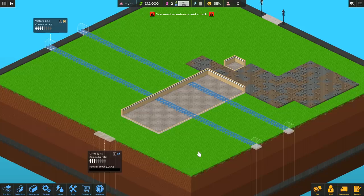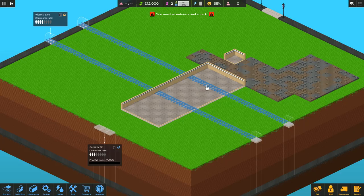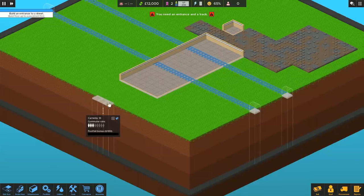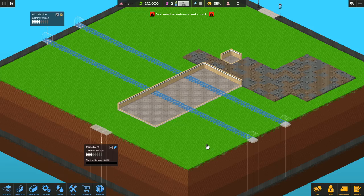First up, we need to actually build a station, because right now there's basically nothing here, just a bit of floor to start us off. The track is going to be in a predetermined place, because we're building a station onto an existing line. You don't lay out the track; the track has got to be in certain fixed locations, and customers are also going to be coming from fixed locations too — some from over here, and some from over here. As this is the first mission in the campaign, we're not actually digging underground on this occasion.